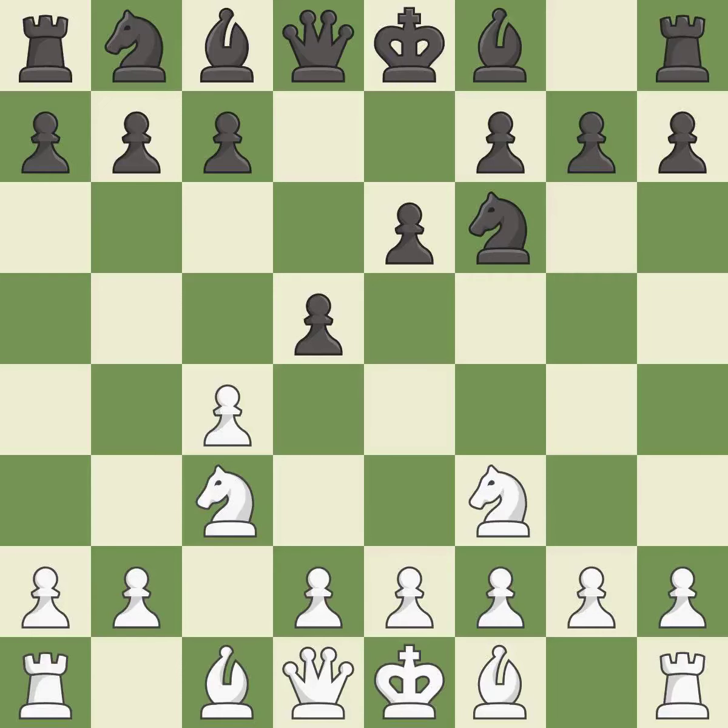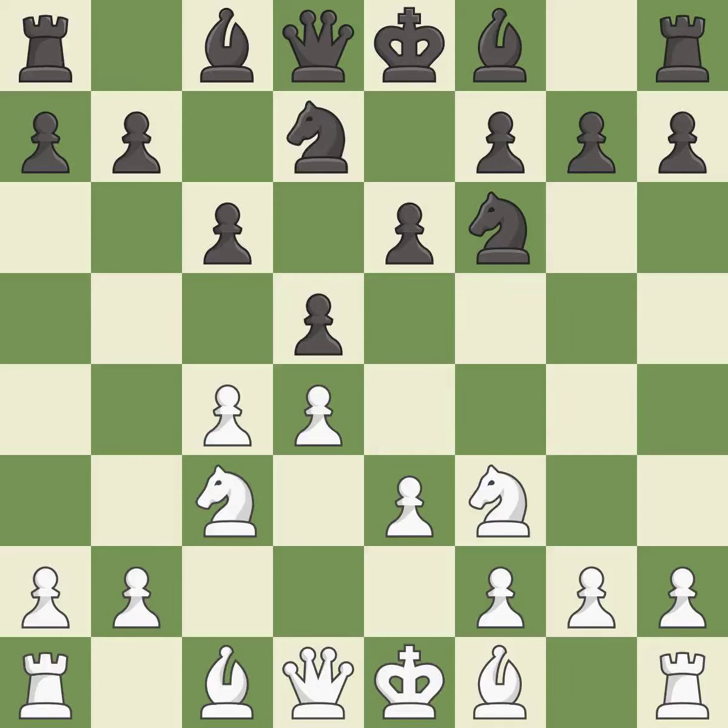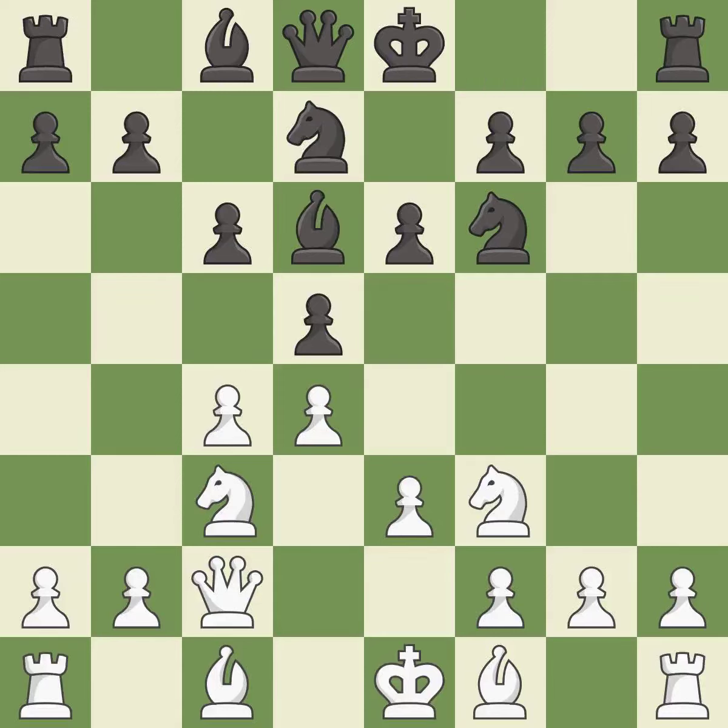This threatens to win a pawn. This prepares the bishop for development. E3 defends the d4 and c4 pawns at the cost of blocking the dark-squared bishop. Nbd7 develops the knight toward the center and fights for control of e5. Qc2 develops the queen and controls the e4 square. This develops a bishop off its starting square, getting it into the action.